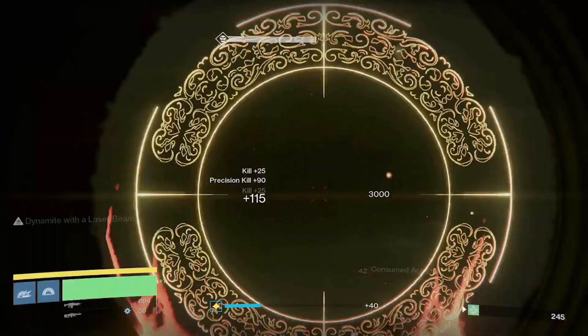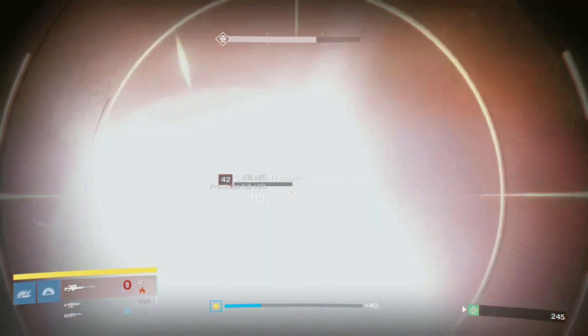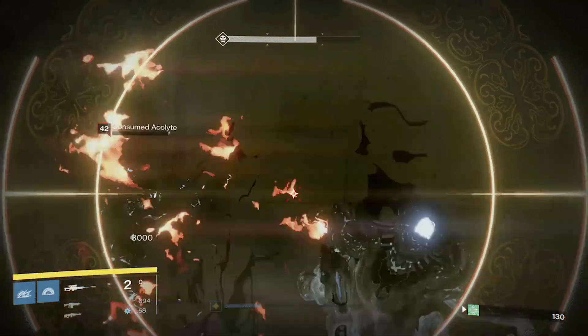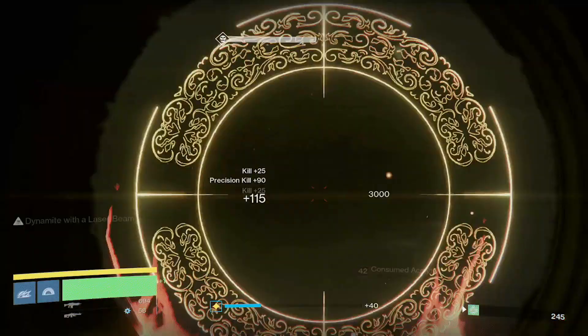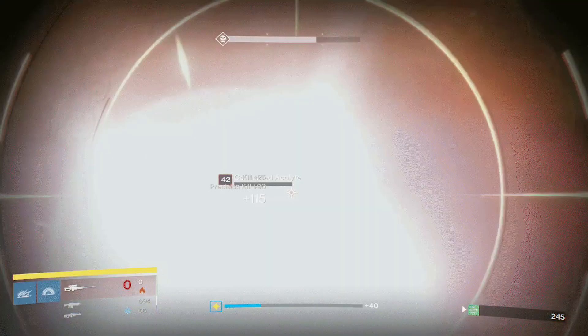That perk is called With a Laser Beam — yeah, sounds awesome, and it is pretty awesome. With a Laser Beam basically means that the extra round you get from Dynamite will cause a massive explosion. That's just so much fun. And the wonderful thing about that is: if you didn't have enough crowd control already, now you can just blow up a bunch of enemies.